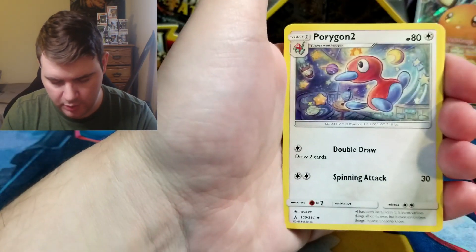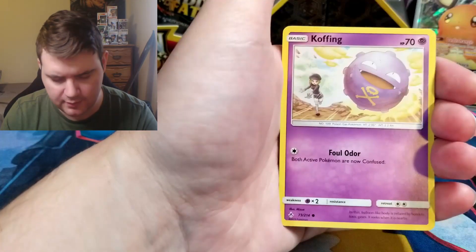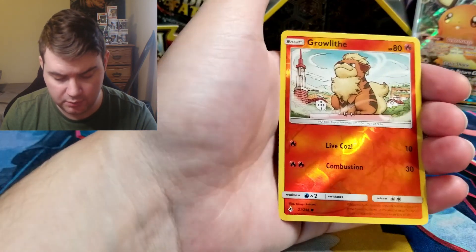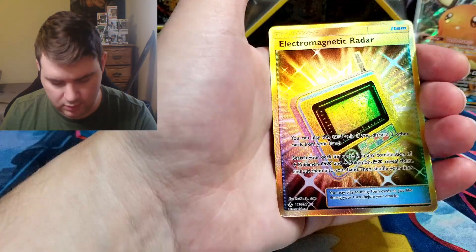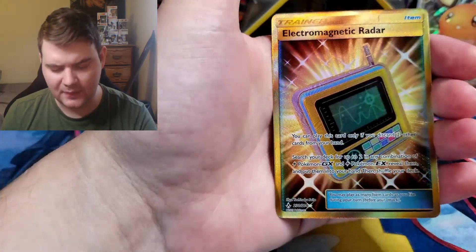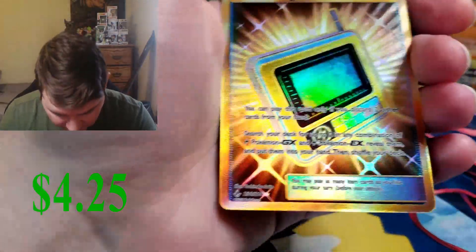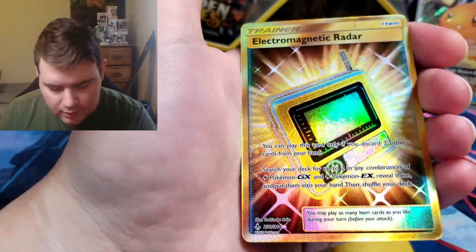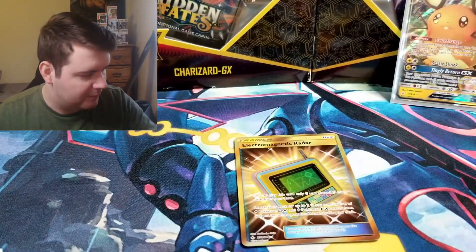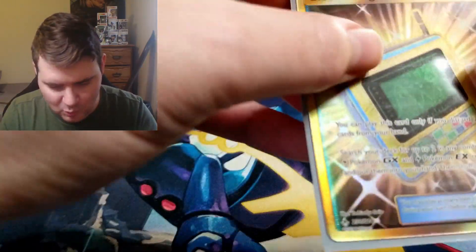Fire Energy, Porygon 2, Martial Arts Dojo, Fairy Charm, Oddish, Zubat, Koffing, the duo, Poliwag, Ralts — looking very proud there. Electromagnetic Radar — very nice, very nice. I like the gold. I think this is one of the lesser ones but it's a secret rare — I can't complain. The gold ones are probably my favorite type of holo, just because, I mean, it's gold. What's not to like about it?